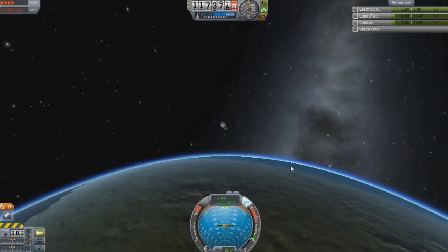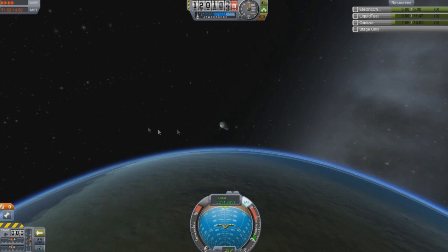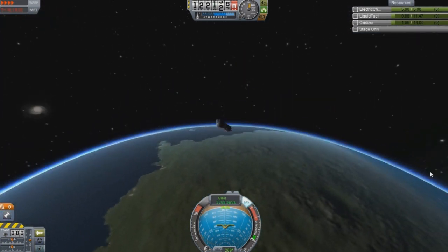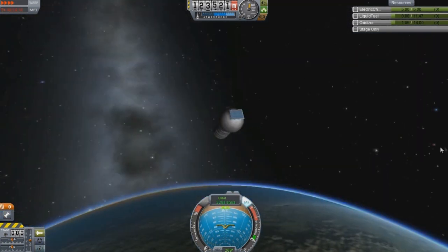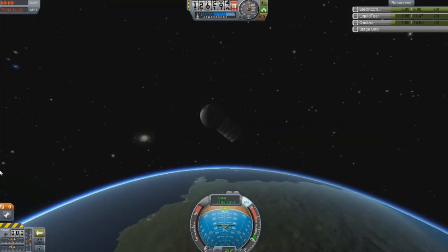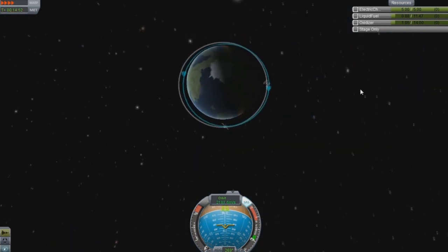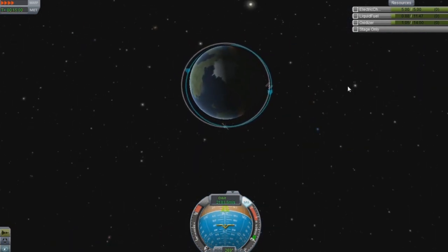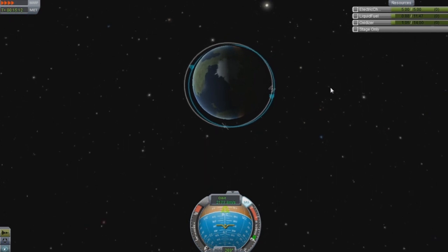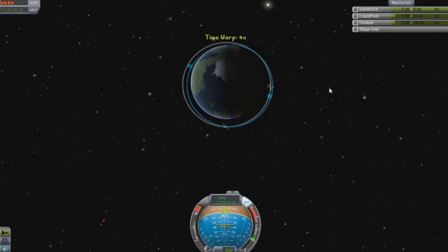The LV1 engine should not be able to achieve orbit right off the surface — this is just absurd to me. I know this is relatively lightweight so it should be able to do something, but I never expected this thing to ever get into orbit, just messing around with it.